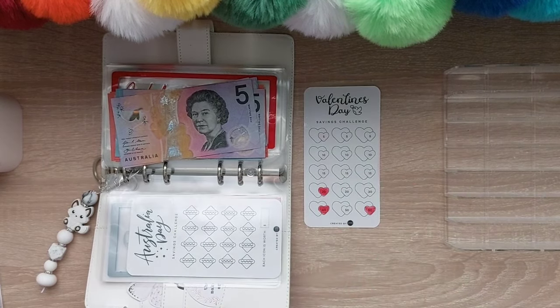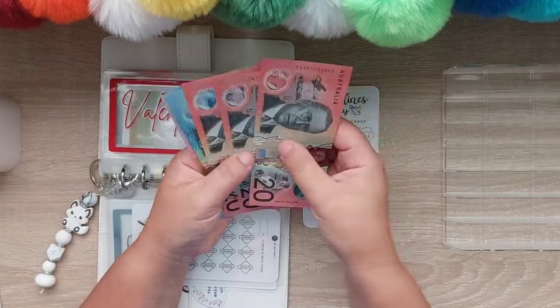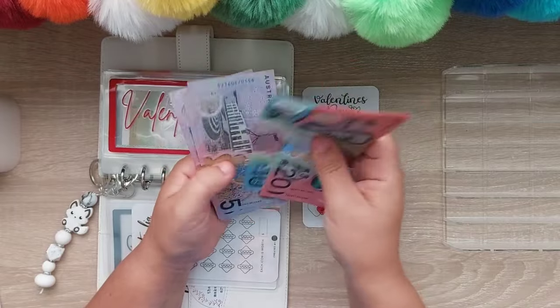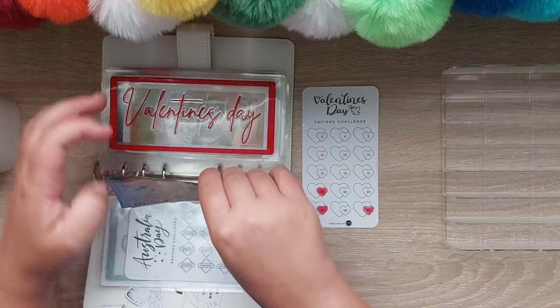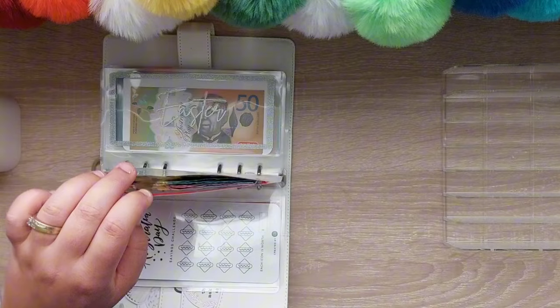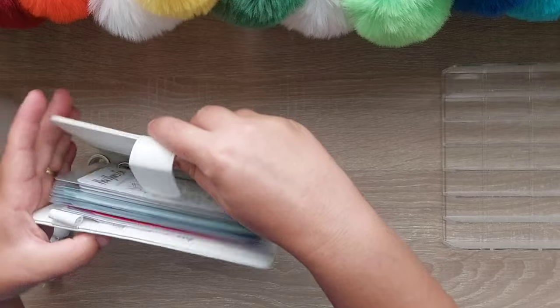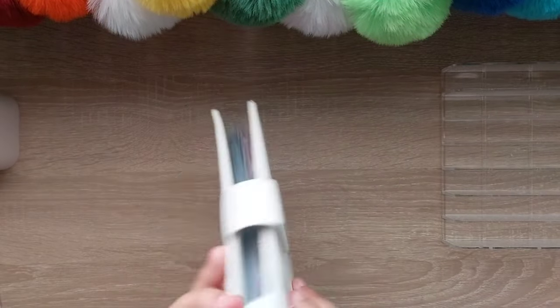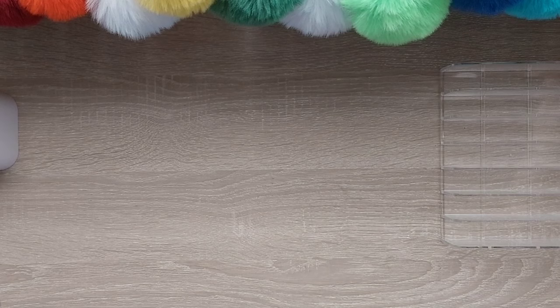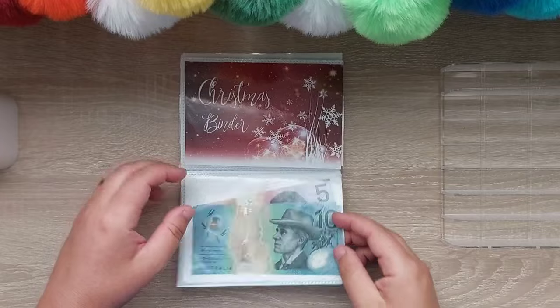I did clean this tracker off and colored in the bigger numbers. So Valentine's Day now has $20, $40, $60, $70, $80, $95, $100, $105, $110. Easter money will come out soon because I'm going to start getting in before the shelves run out — I'm going to narrow it down though this year; they don't need as much.